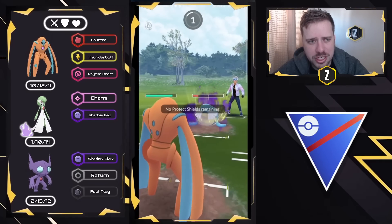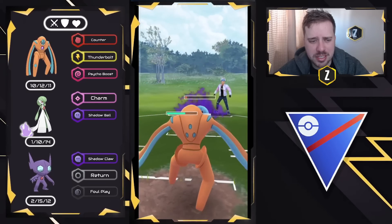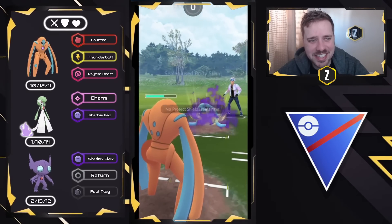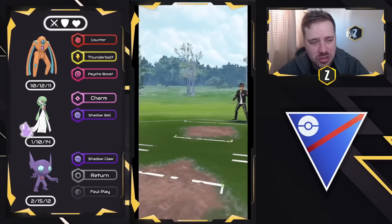Sealeo doesn't have enough energy — Body Slam isn't going to do too much damage, and we take this one. Good game, very well played. This is how it ends: so many sets, so many 4-1s, 5-0s, just constantly climbing. It's beautiful.